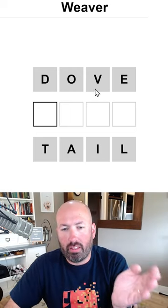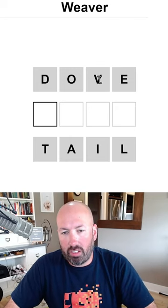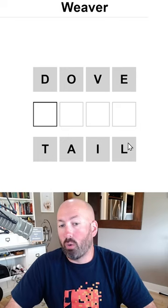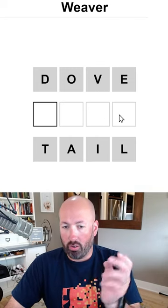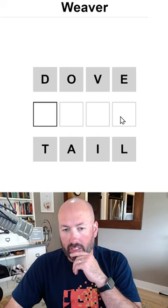So right away, this is the classic problem with these. We've got consonant-vowel in the third and fourth position on the first word, and vowel-consonant in the third and fourth position on the last word. So we've got to somehow have either a double vowel or a double consonant there at some point.